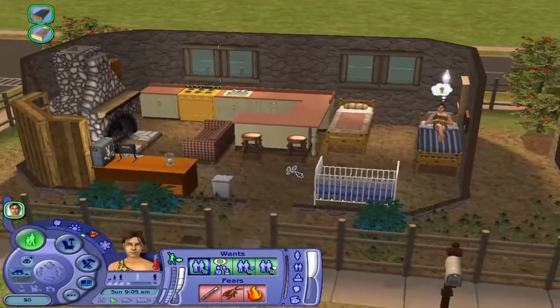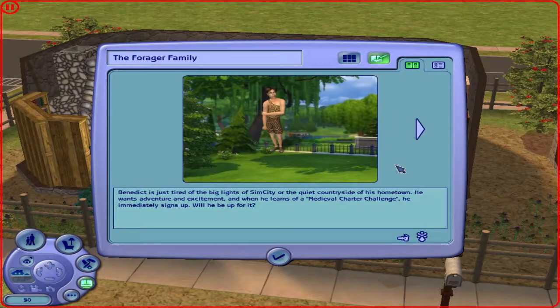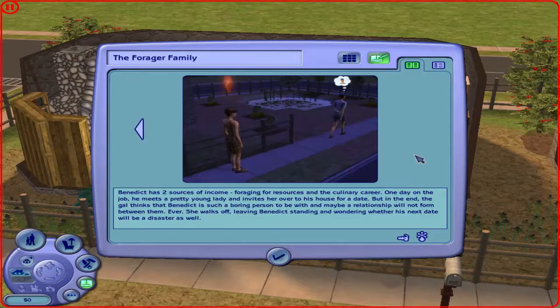Let's take a look at his family story. Benedict is just tired of the big lights of Sim City. He wants adventure and excitement, and when he learns of the Medieval Charter Challenge, he immediately signs up. Benedict is assigned to the peasant soldier class, and his job is to earn money as a forager for food and resources. He gets an initial payment of five simoleons, along with the lot, house, and foraging set of tools. Benedict has two sources of income: foraging for resources and the culinary career. One day on the job, he gets a pretty young lady and invites her over for a date, but she finds Benedict boring and walks off, leaving him wondering whether his next day will be a disaster as well.